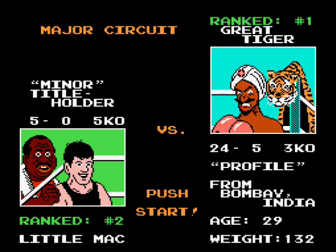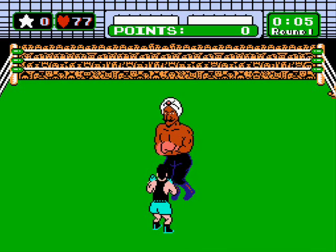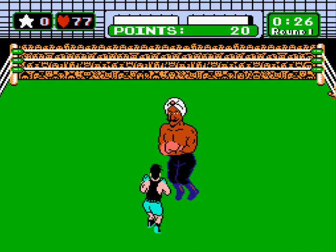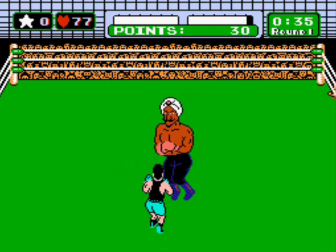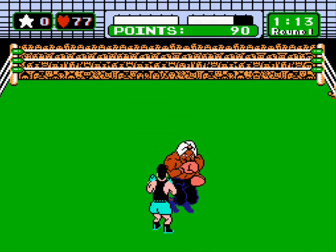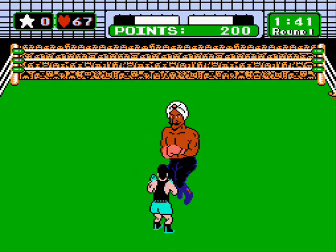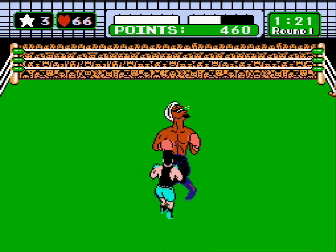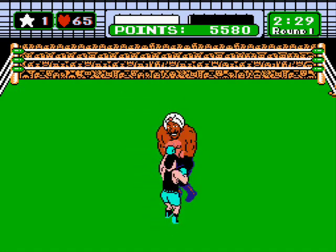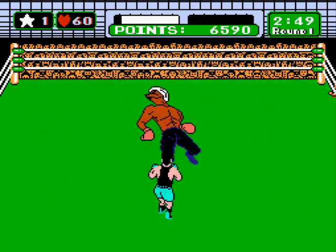Next up is the number one contender in the major circuit, Great Tiger. He's very patient and can drag this fight on if you let him — this might explain why 21 of his 24 wins were by decision. When the jewel on his turban flashes, he'll throw a quick jab before you can counter. He takes his time between jabs and does seven of them. He alternates uppercuts between rights and lefts — punch him in the gut in the direction his punch is going to get a star; punch the opposite direction and he'll block it. After getting three stars, dodge his uppercut, give him a few shots to stun him, and set him up for your uppercut. His specialty is the magic punch — he'll teleport and whirl around the ring in crazy circles throwing a barrage of quick jabs. After a few of them he'll get dizzy, and one shot puts him to the ground.